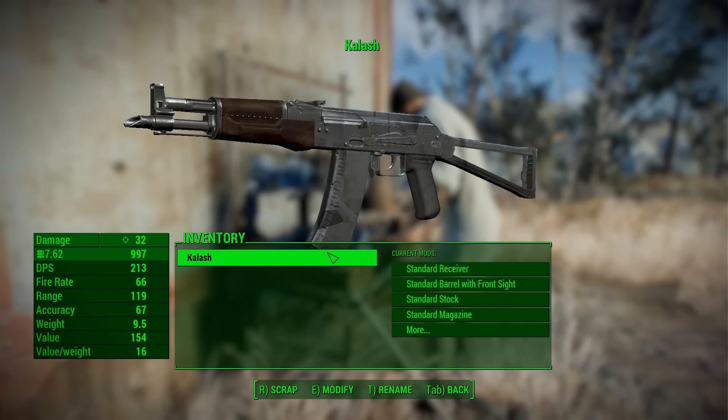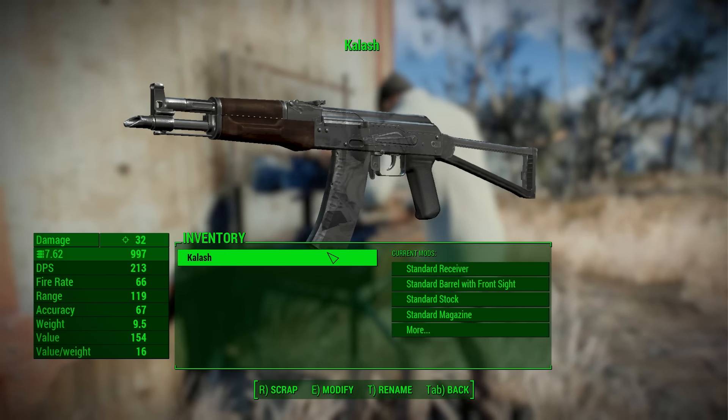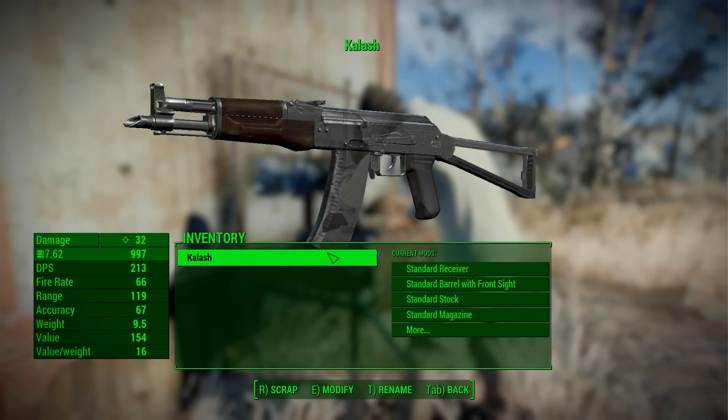Hey everyone, just wanted to show you a quick mod I whipped up since I didn't see it on Nexus Mods yet. It's a quick Fallout 4 edit that converts the modular Kalash by Doom into the Nuka World 7.62 ammo type.